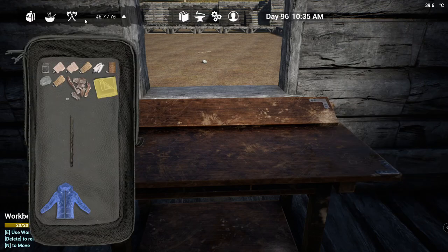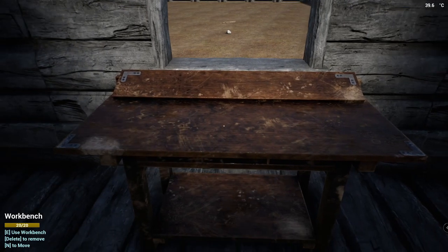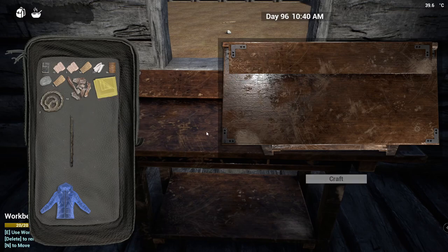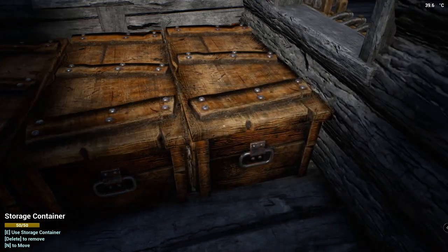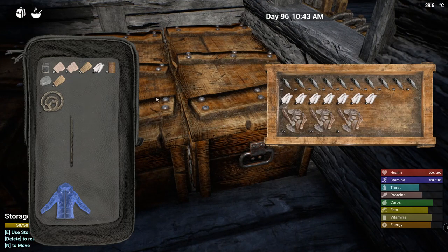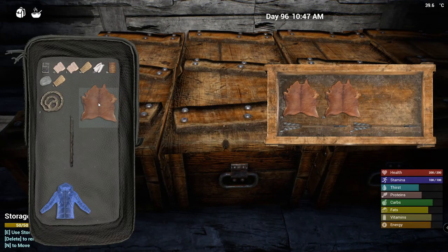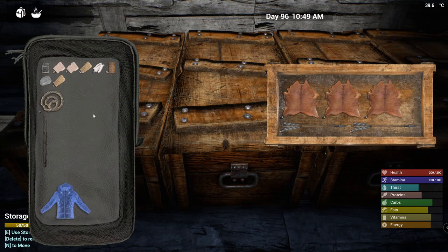Now I've got to make the quiver: animal hide and rope times two. Let's see - one, two. I need some animal hide. Let me drop this off - do I have space in here? No I don't have any space. Animal hide - that's going to be really heavy.